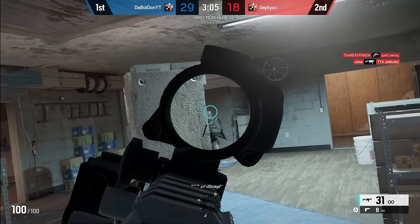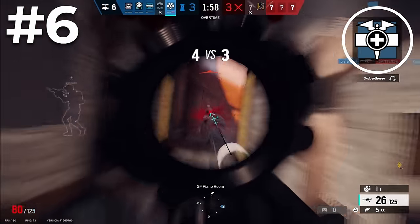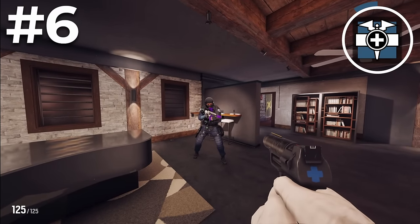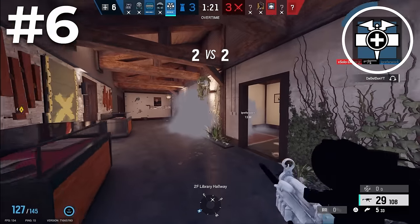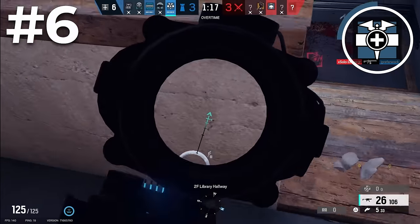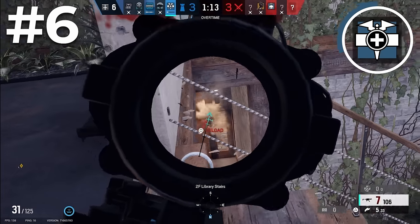Number 6 on the list for the best beginner operators is Doc. Doc is a perfect beginner operator with a super simple ability. Doc has a stem pistol, which you can choose to shoot your teammates or yourself with. When stemmed, you'll be healed to max health with 20 overheal. This is obviously very strong and very easy to use. There's not really any counters to him other than just killing him, which obviously counters every other operator in the game.